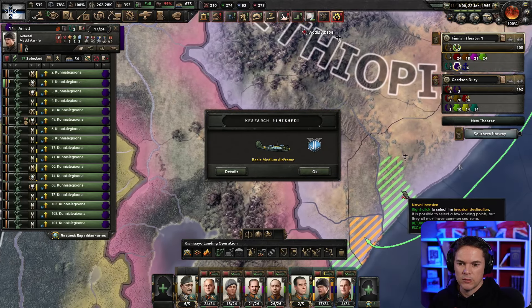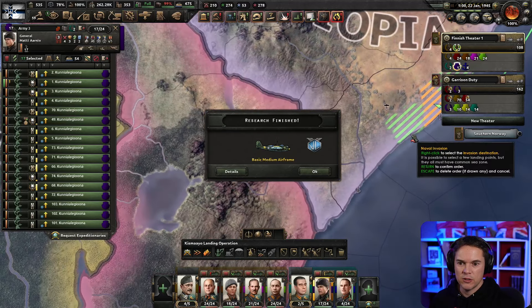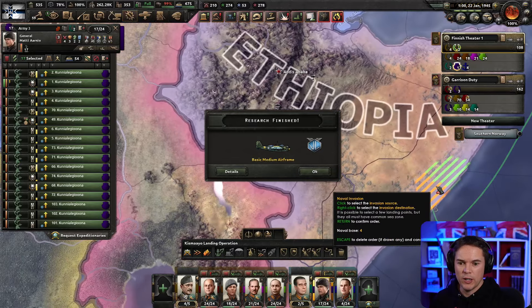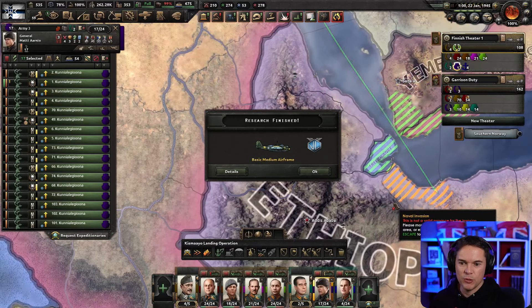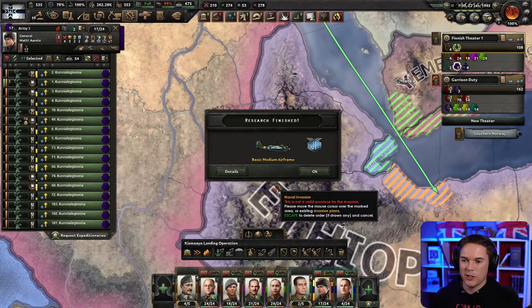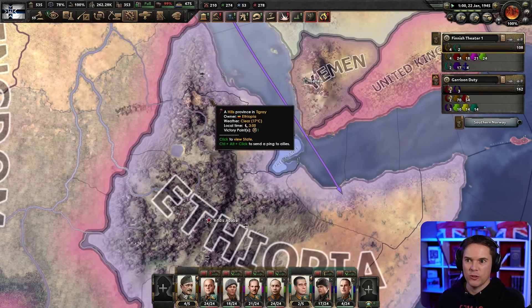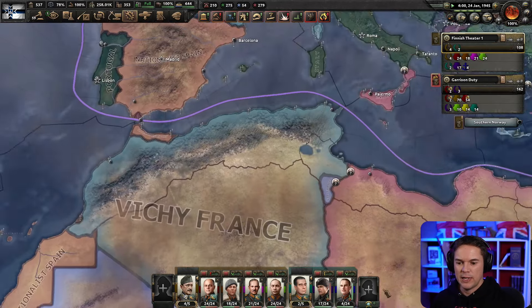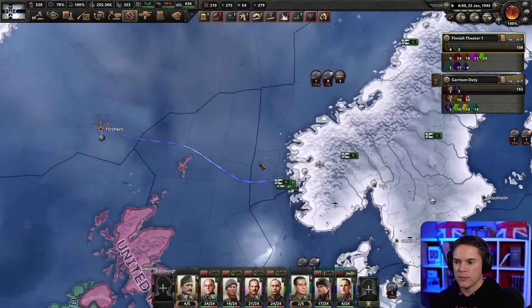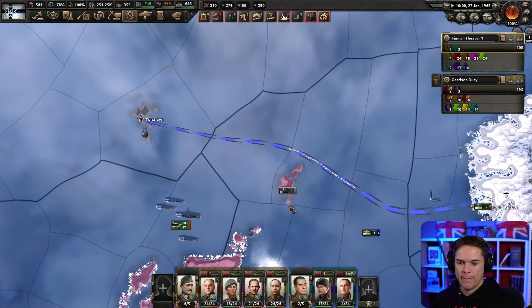I'm going to go for this coast - I just think it's better ground to land in. Let's try. It's not giving us a great option. We can spread out nicely from there if it goes that way. This is ex-British territory. We're not landing in Free France - we're going to land there anyway. We have a basic medium airframe - let's go straight on to the improved one. Air wings with no missions, we do have lots of those. They will have no air cover whatsoever around here. Let's see how these marines get in. This is going to be the end of Denmark if we've got this right.